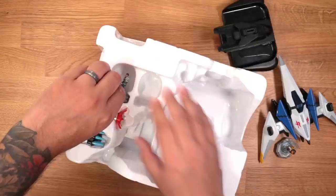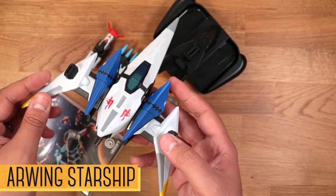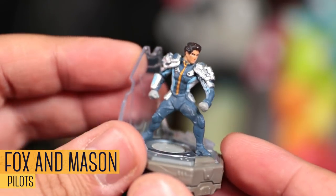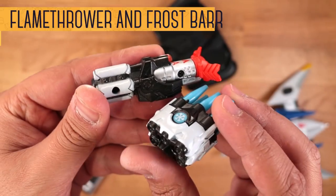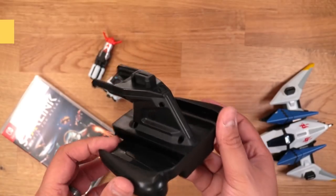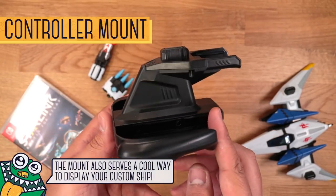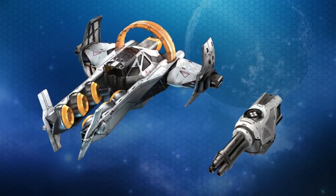The starter kit includes a physical copy of the game, the Arwing starship, two pilots — Fox McCloud and Mason Rana — two weapons: the flamethrower and frost barrage, one Joy-Con controller mount which you need to use the toys in-game, and two digital items: the Zenith starship and the shredder weapon.